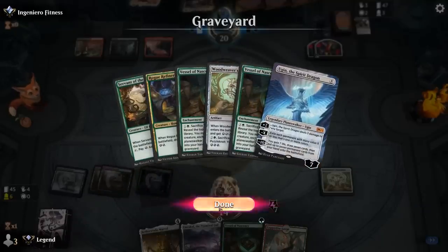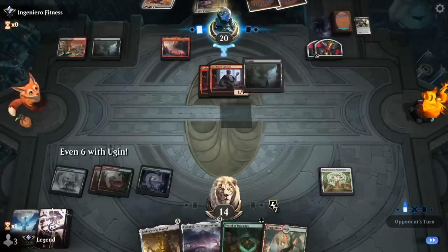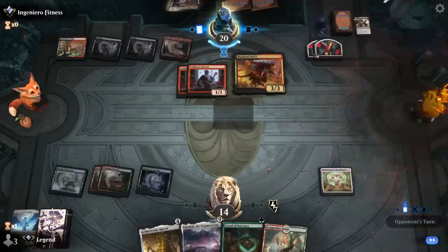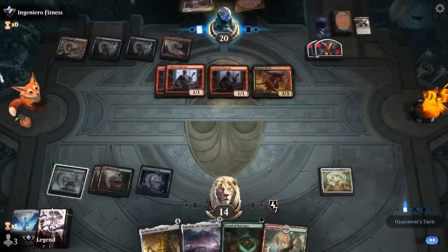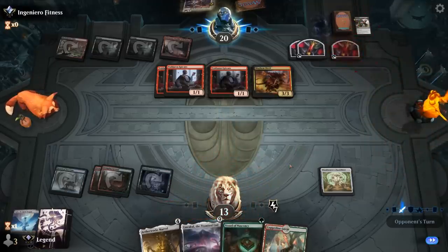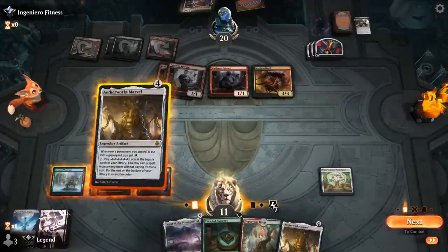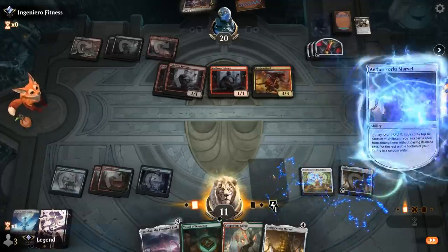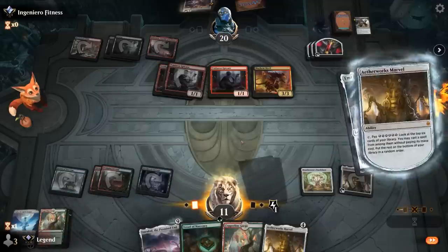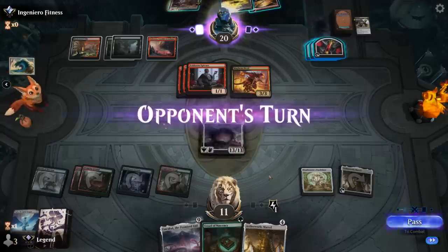Emrakul is looking castable at nine mana, potentially down to seven with more card types in the graveyard. We can't really afford to miss the Marvel activation since we're facing a lot of incoming damage. We spin Marvel and hit an Emrakul — great. We get to take the opponent's next turn, with some fun things we can do given their Mayhem Devil in play.